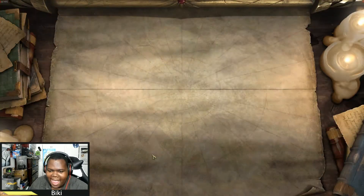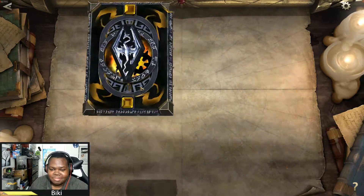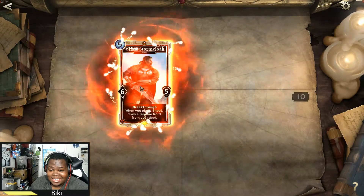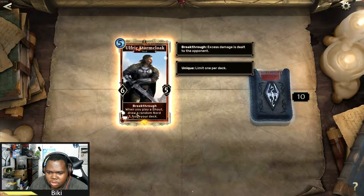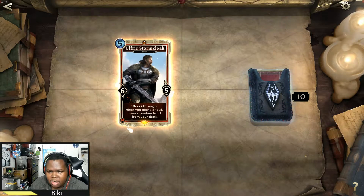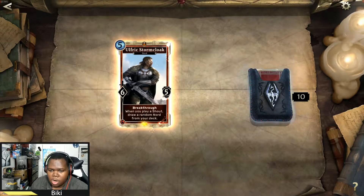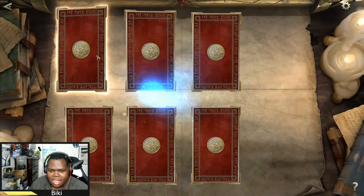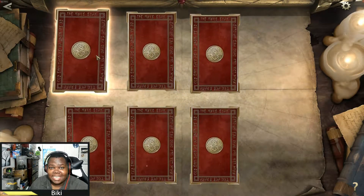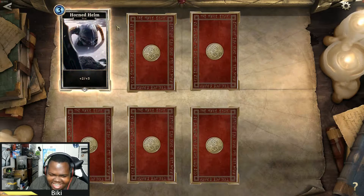Let's go check out what cards I get from these packs. I'm not going to waste people's time — we're going to open up the big one first. We got Ulf the Stormcloak: Breakthrough — when you play a storm shout, draw a random Nord from your deck. Cool card right there; it could synchronize very well with those zero-cost Nord charge cards. A lot of these cards, even the common ones, I've not seen, so I'm going to have my first ever reaction to many of them. I'm going to close my eyes, wish for luck, and hope for a legendary.